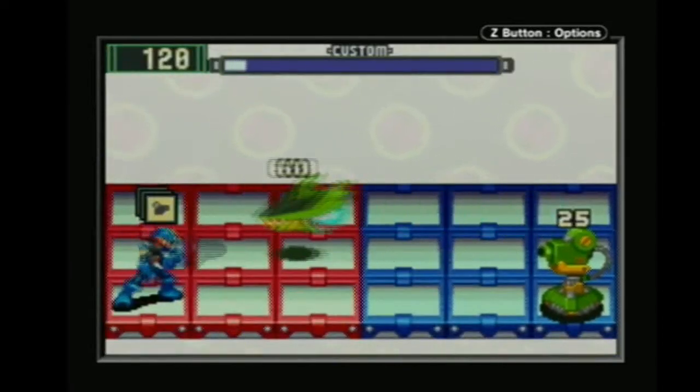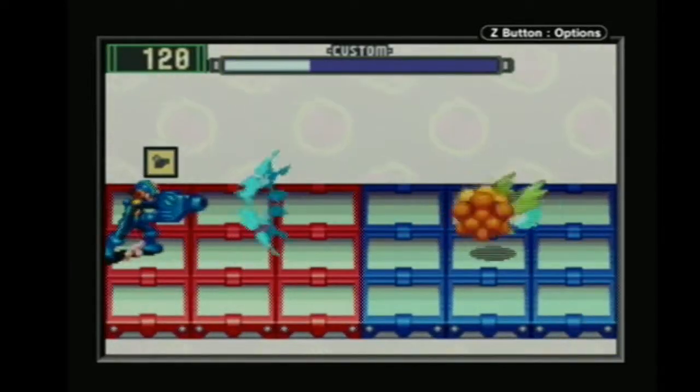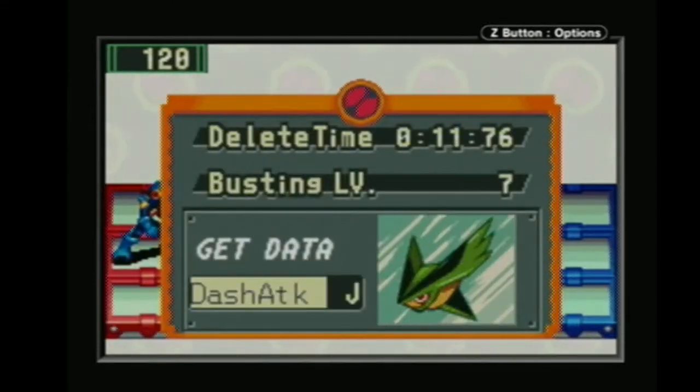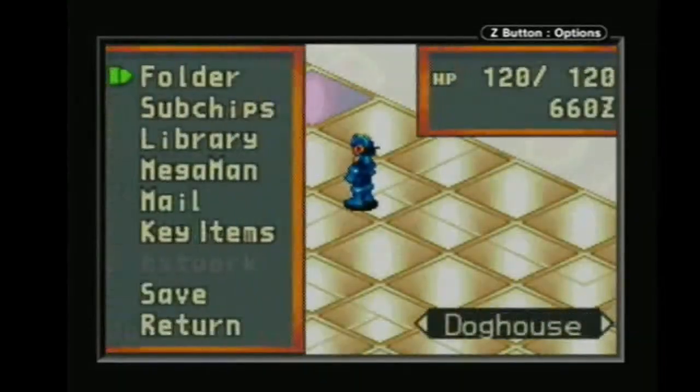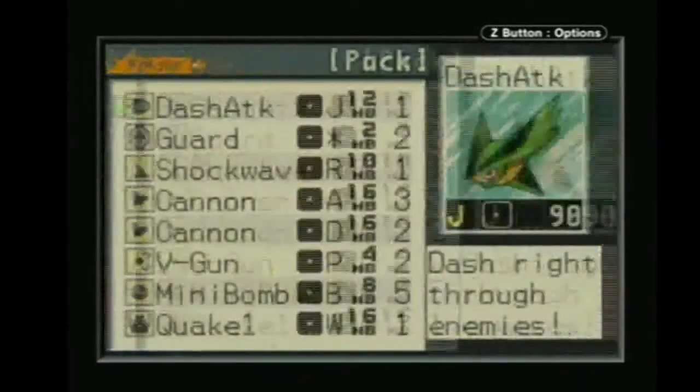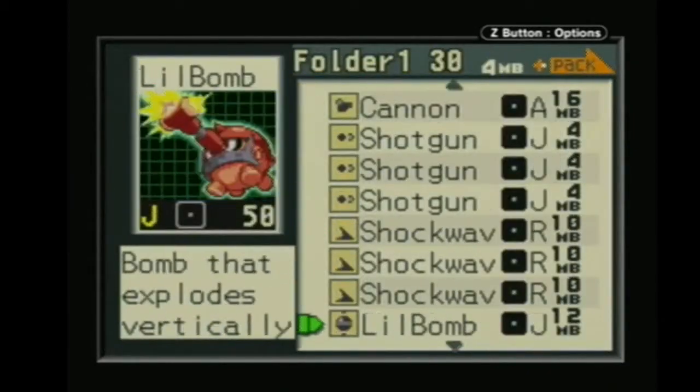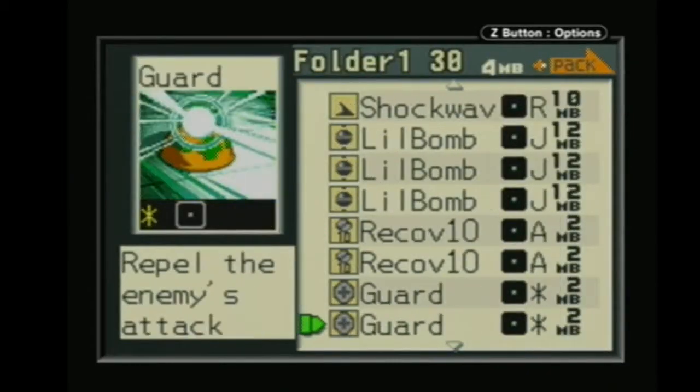I do have a slightly different folder — slightly in the sense that I picked up a couple more Cannon A's. Dash Attack J! We could use that. 90 damage — yeah, we could really use that. And it's going with some of our J-coded chips.